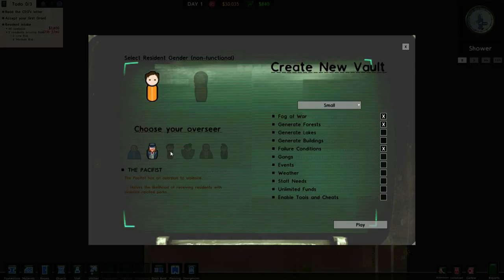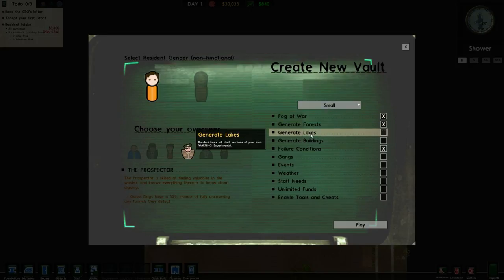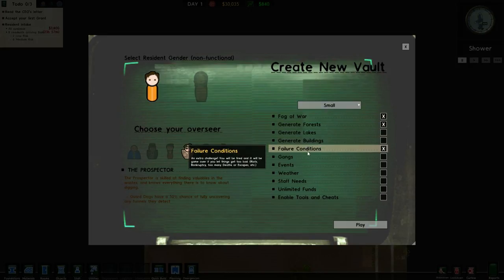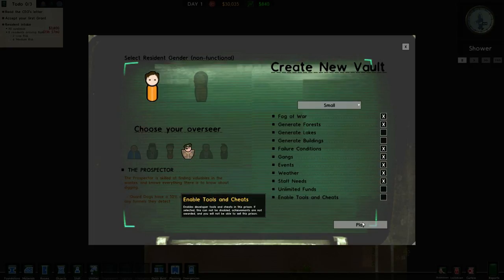We need to pick an overseer. I think last time we played with the fence. Looks like these guys have different stuff now - aversion to violence, likelihood of receiving residents with violent-related perks. We're gonna go with the Prospector. Guard dogs have 50% chance of fully uncovering any tunnels. Fog of War, forest, lakes, feather conditions, gangs, events, weather, staff needs. Let's go.